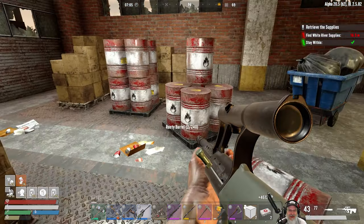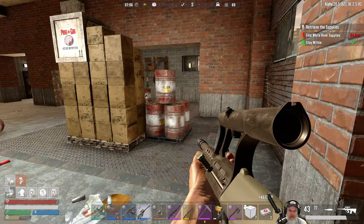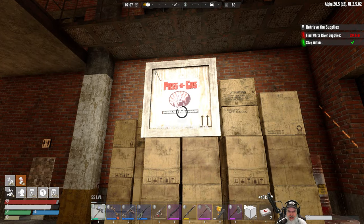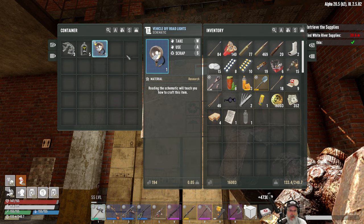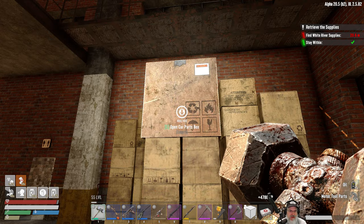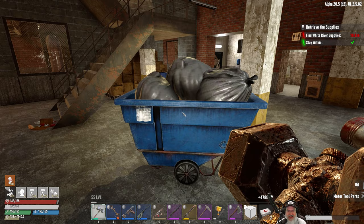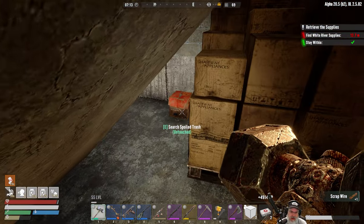Okay, let's get in here. There are a lot of gas cans in here. Let's check the passing gas crates - it's always a good chance that you get something really good out of these in Undead Legacy. Vehicle off-road lights - that's a pretty rare item I think, so let's go ahead and learn it. I'm going to pass up these gas barrels, we just don't need them anymore.